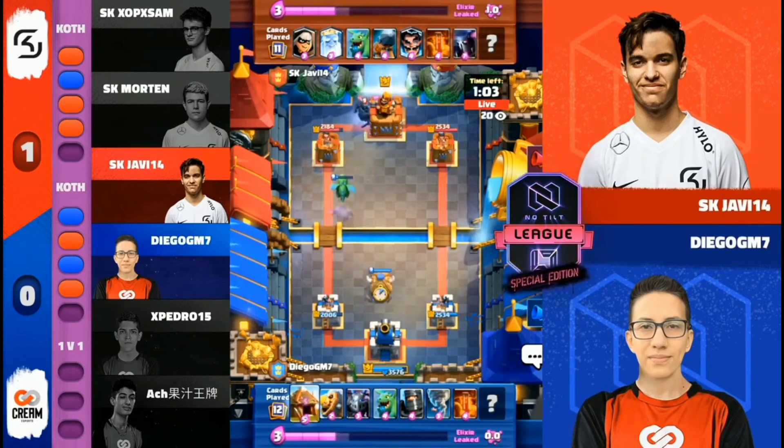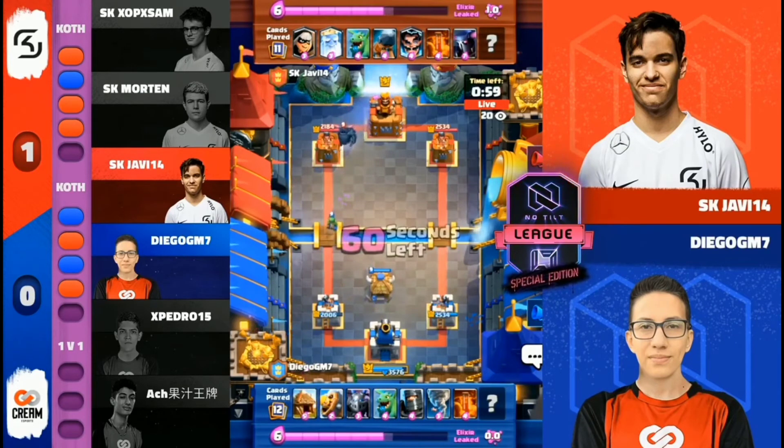And it is P.E.K.K.A., sticking with a more classic version. Baby Dragon. Can he mix in a more low elixir option? I think Vulcan might have done a video on mixing Baby Dragon in for this deck recently.